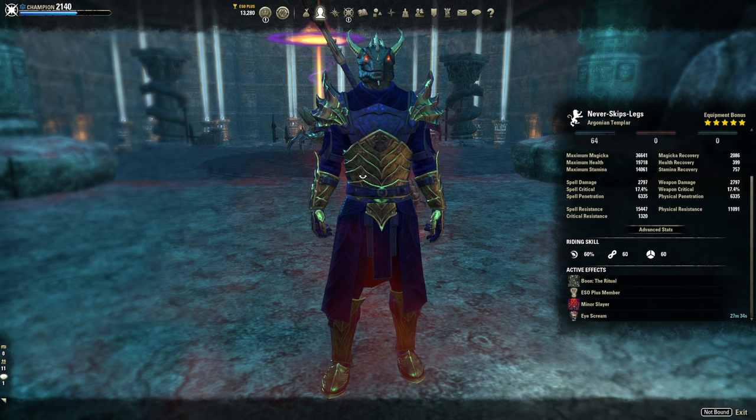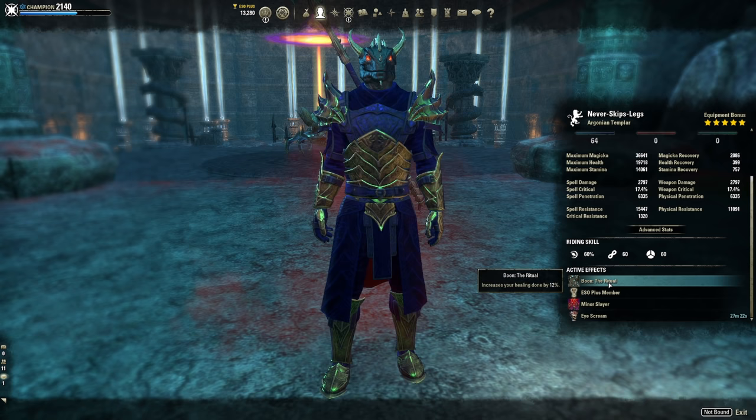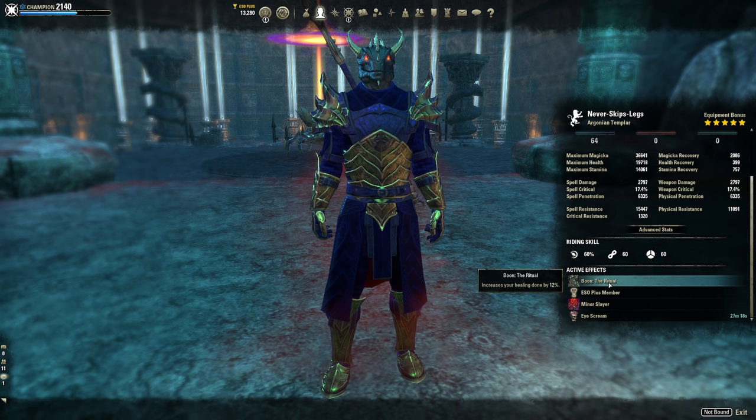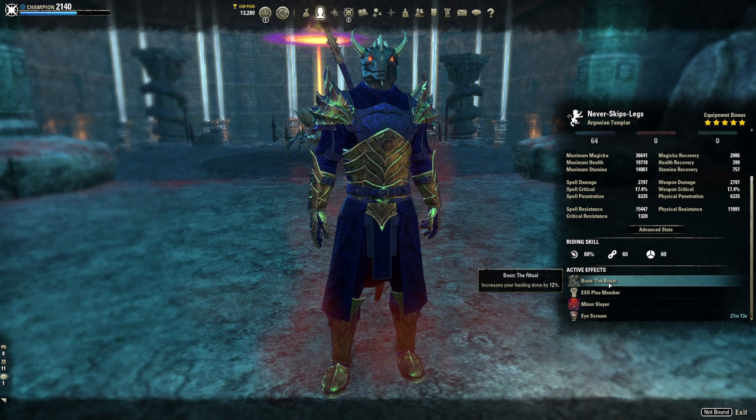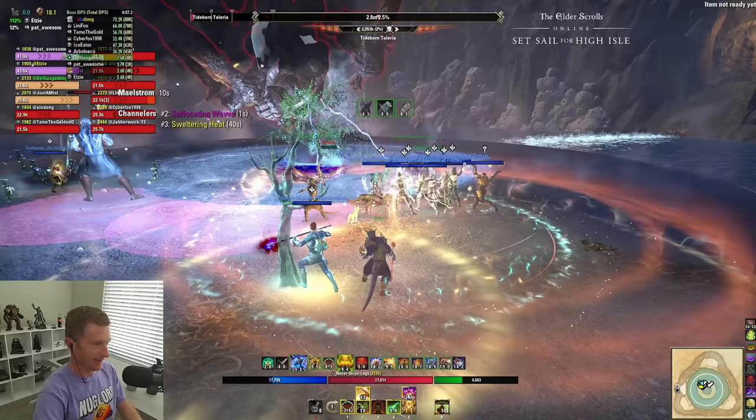For food, Ghastly Eye Bowl (max magicka and recovery, no health line) is your go-to for pure healing parse, but you'll be vulnerable to mistakes. A safer option is Clockwork Citrus Flay — more health, slightly less recovery. For the Mundus Stone: Ritual is best for pure healing if you have recovery glyphs on jewelry, while the Atronach pairs with spell damage glyphs. Both are valid; I stick with the Ritual and recovery glyphs as my default.